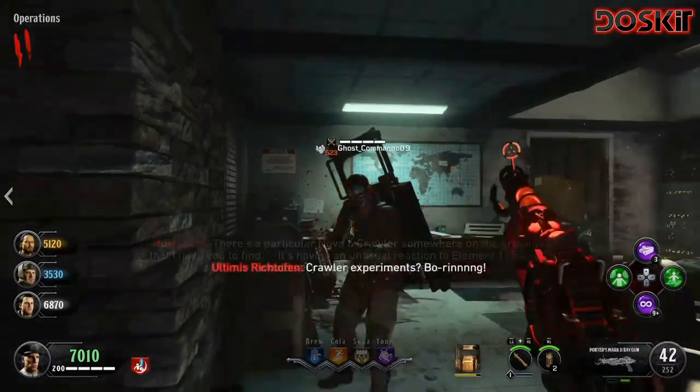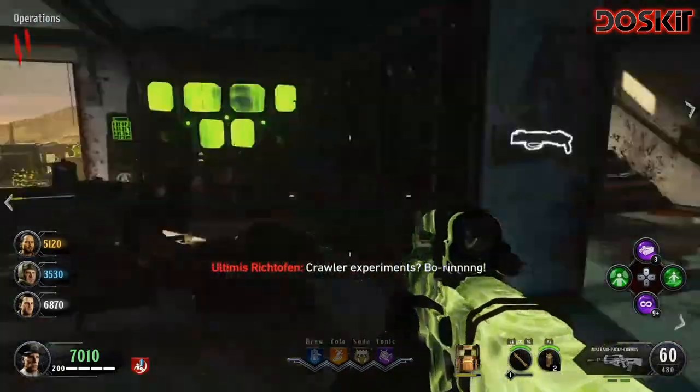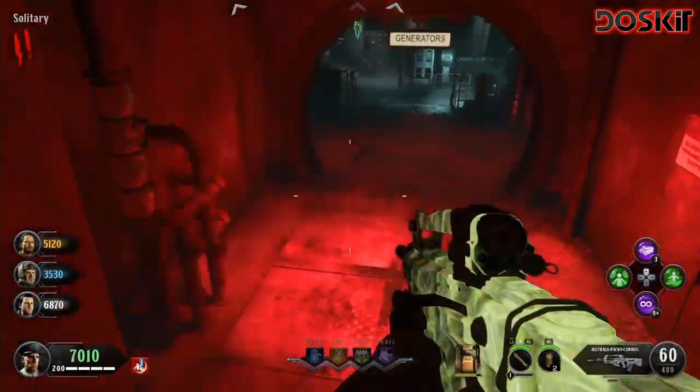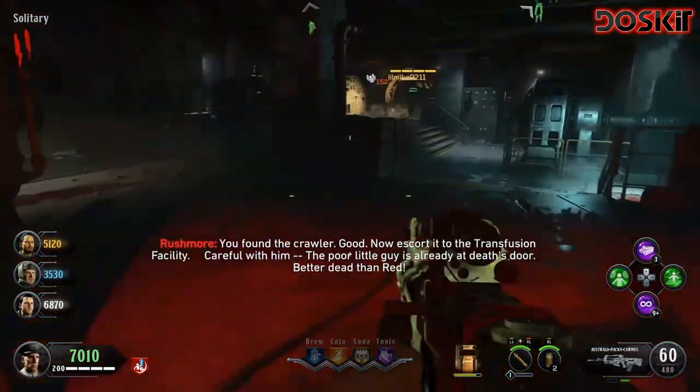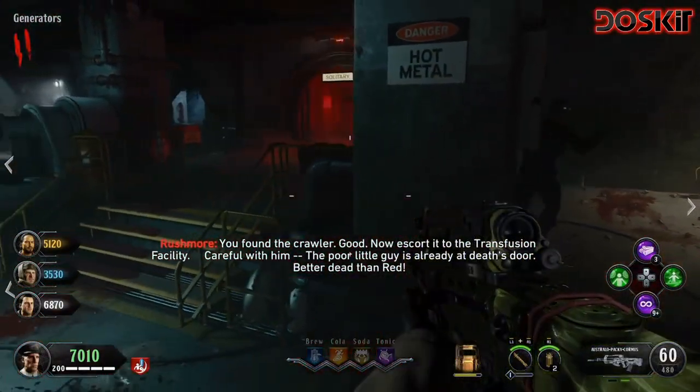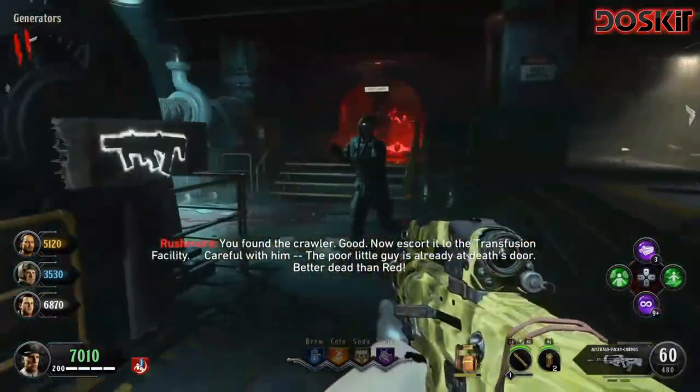Alright guys, so the first thing I want to do is after you talk to Rushmore, there should be a Red Nova Crawler that's going to spawn. The quickest way to get him to spawn is head down to the generator room, look for the solitary area which is like a red room with a red light. Walk through that room a couple times and typically it'll spawn the Red Nova.